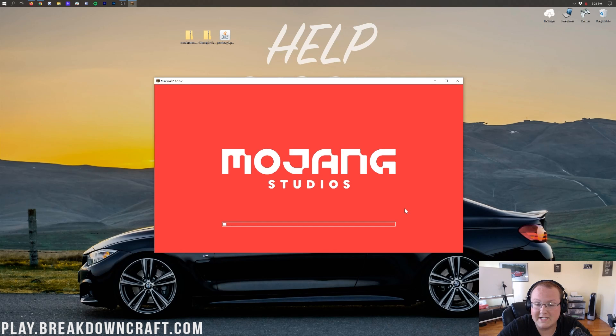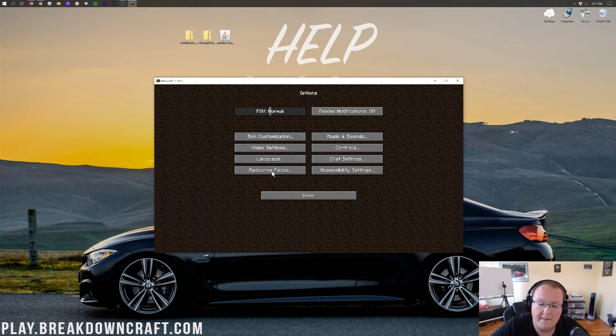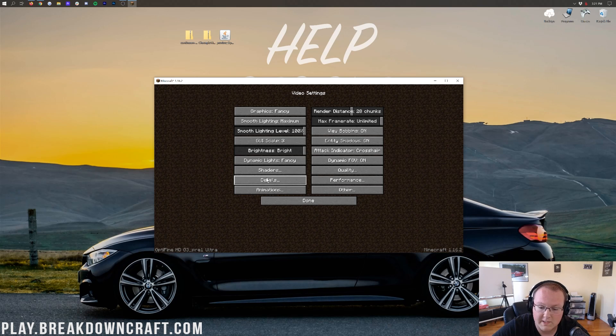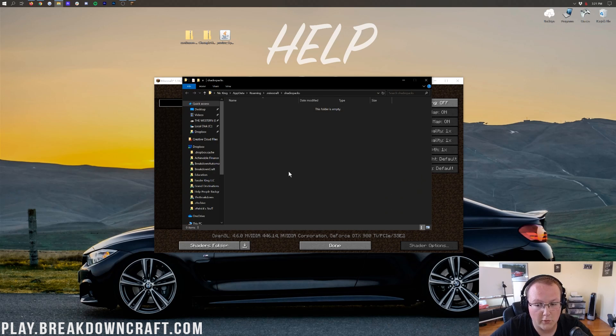We're waiting for Minecraft to open up. Once you're on the Minecraft main menu, click Options, then Video Settings, then Shaders. If you have Fast Math or Fast Render turned on, it may prevent the Shaders menu from working, so turn those off in the Performance tab just to be safe. Once you're in the Shaders window, click on Shaders Folder in the bottom left. That opens your shaders folder — all you need to do is drag and drop Continuum, Chocapic, or any shader pack you want into that folder. This works for every single shader pack.